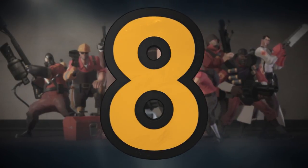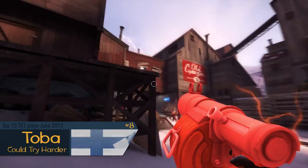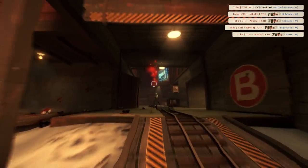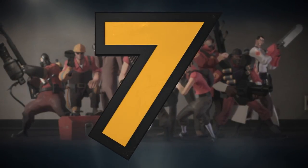Fantastic defense there by Sven. Number eight is going to be Toba from Could Try Harder. This is a defensive crit streak on barn blitz — jumping over the top with the stickies and a wave of destruction, explosions everywhere, and he's going to get one more kill with a crit pipe on the sniper. Wow, what a great defensive crits there.